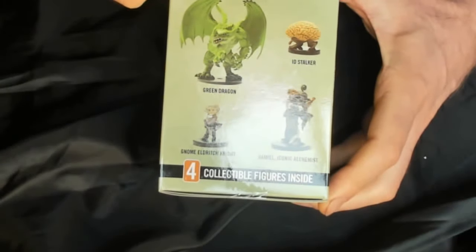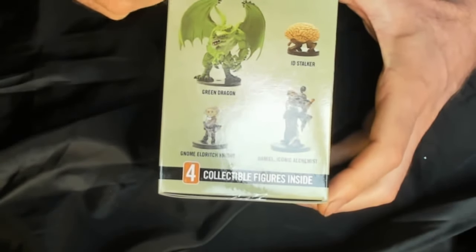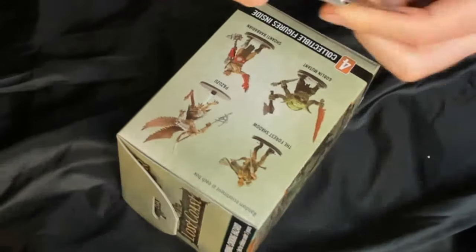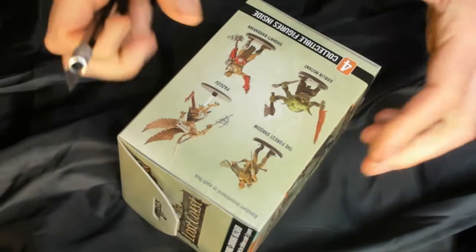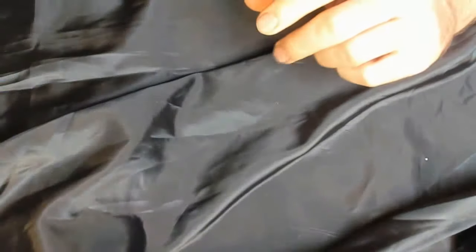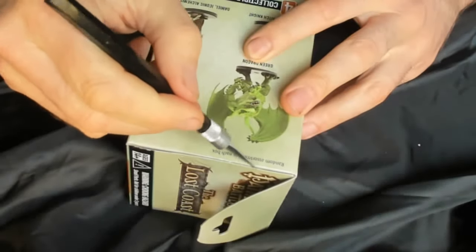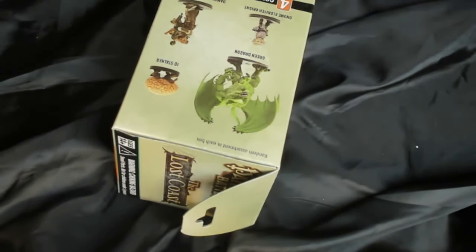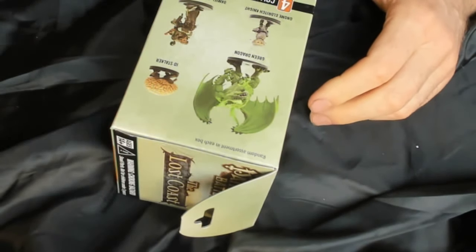Let's cut this box open. Cutting away from myself to ensure that I don't hurt myself. My blade's still coming loose — what's the deal there? Stay in there. And then we will toss the cardboard and the plastic in all directions, making lots and lots of strange wacky noises as we go.